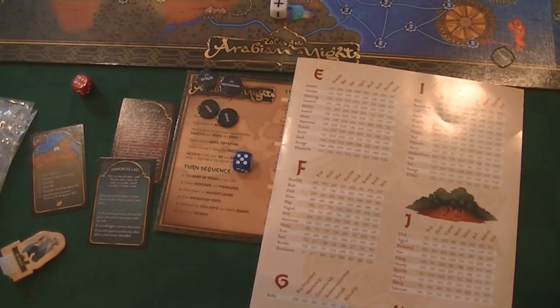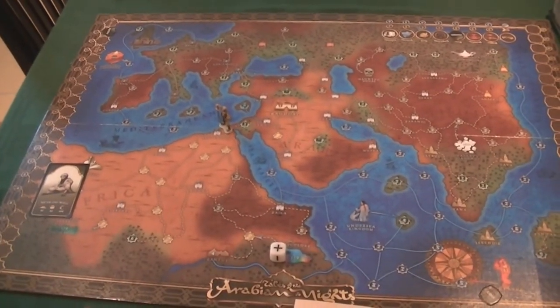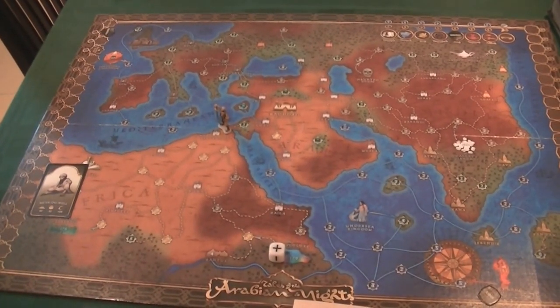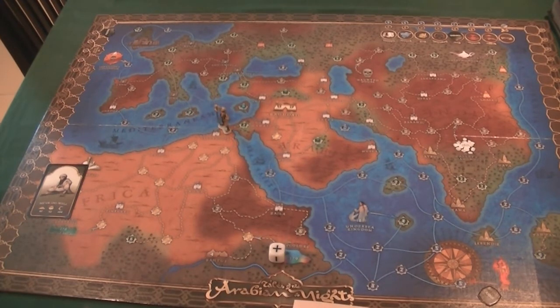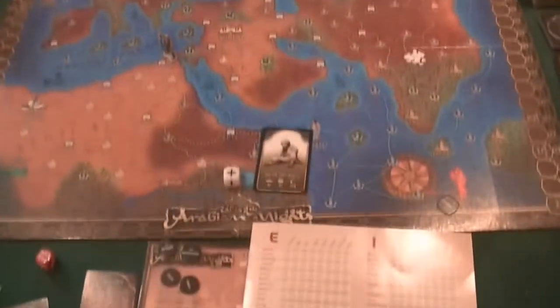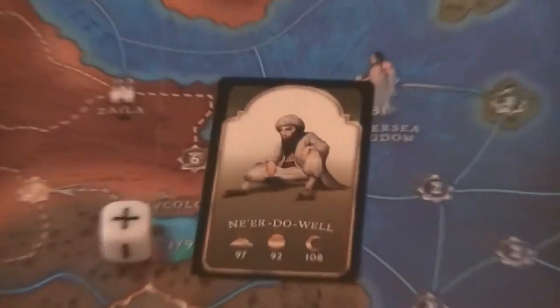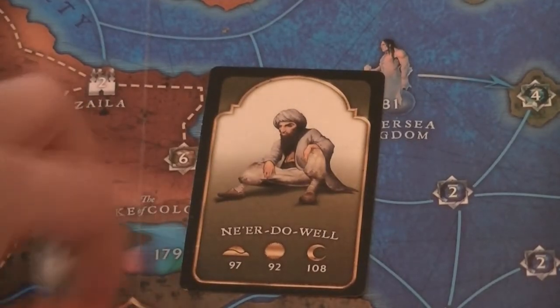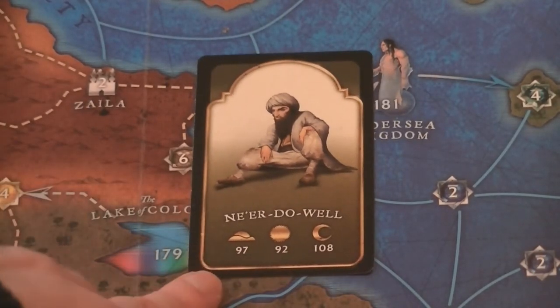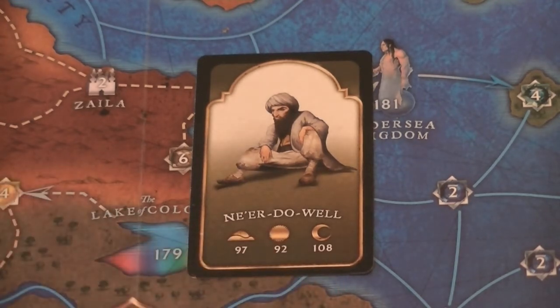And that's actually it — that's the game. You go round, you score destiny points. I'm now one-tenth of the way to winning on destiny and zero-tenths on story. You go round and have encounters. The other type of encounter card — an Erdo Well — would be drawn just like the city card. At dawn you have an encounter on paragraph 97, at midday 92, and at dusk 108.